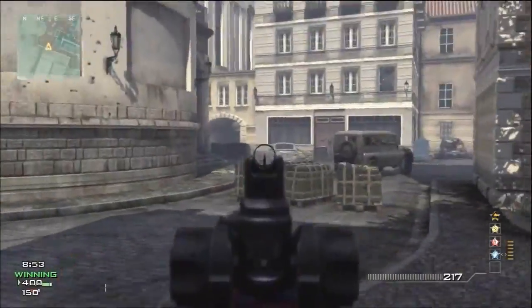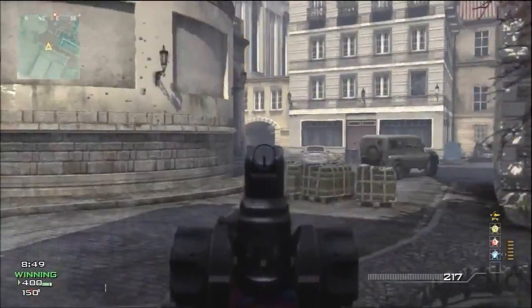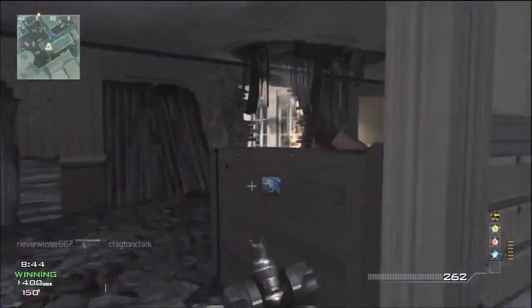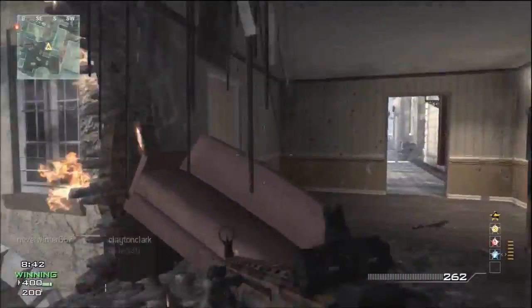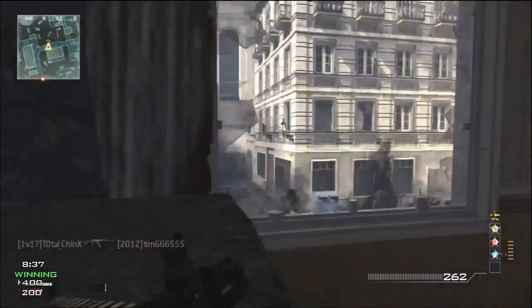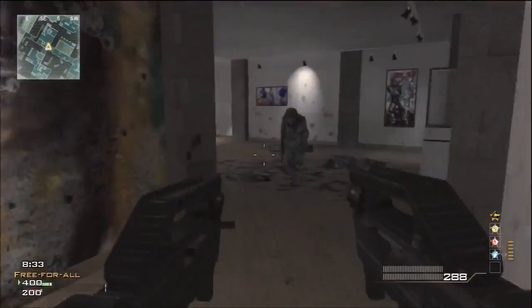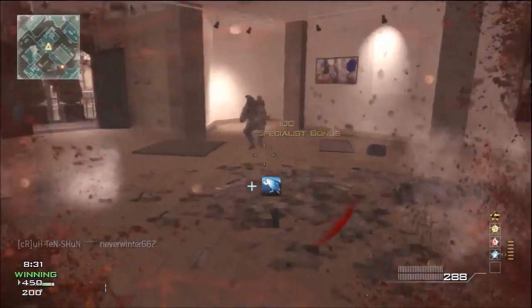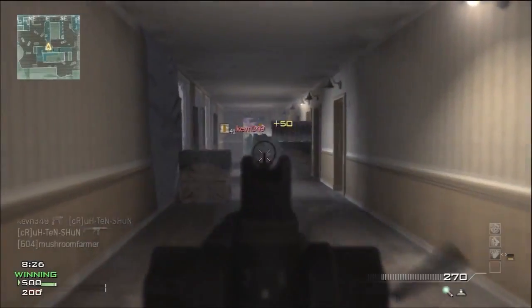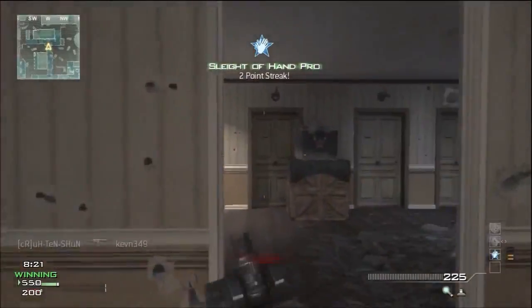I'm playing Free for All on Lockdown using the SCAR-H with double attachments — extended mags and silencer. My perk setup is Scavenger, Assassin, and Dead Silence. I'm using the Specialist killstreak, of course, as you guys know I like that. If you're starting off the game with Scavenger and using Specialist, put the first perk you unlock as Sleight of Hand, because Sleight of Hand combined with Scavenger is pretty beast — you reload really fast and you have lots of ammo, so it just works out really well.